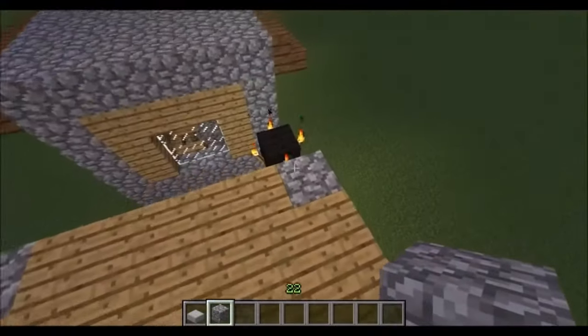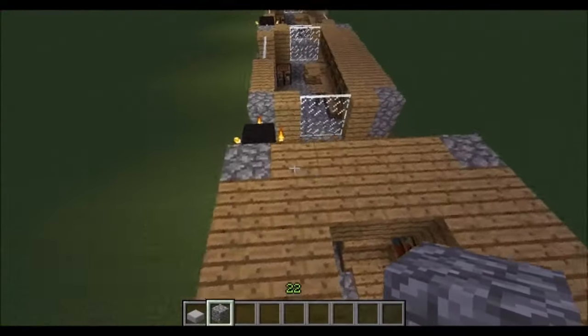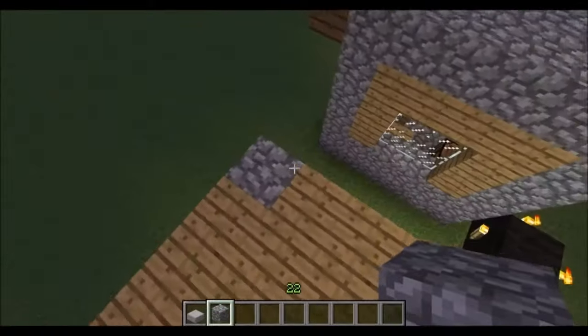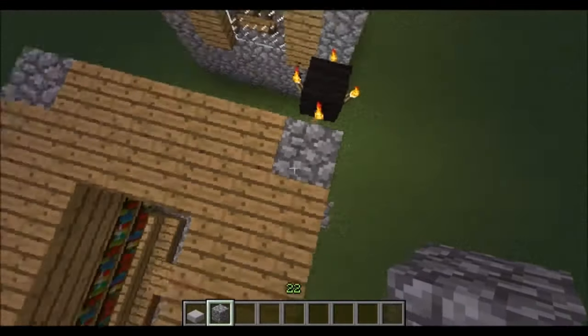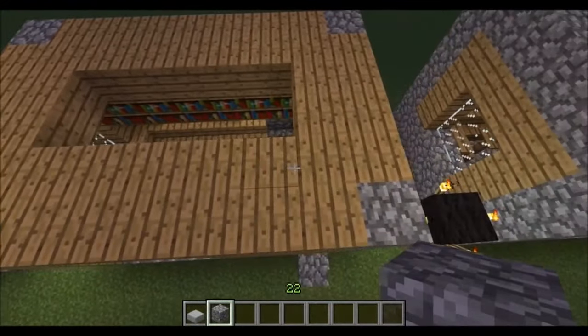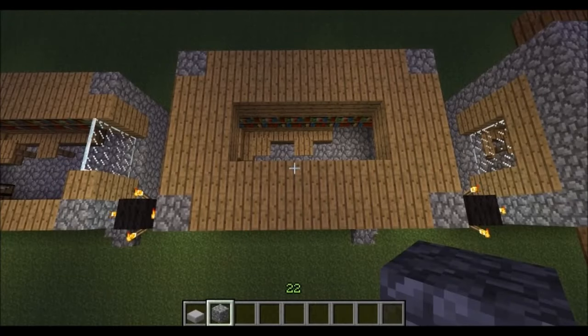Now we're going to start closing everything off. In each corner bring the cobblestone up another block, then fill in all the way around the edge with wooden planks. You're also going to want to come in one block and fill it all in with wooden planks as well — it's a nice easy layer.